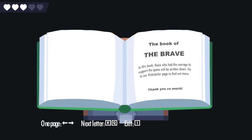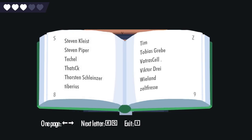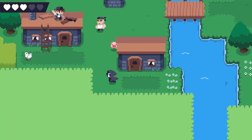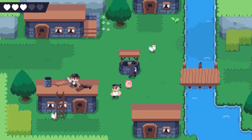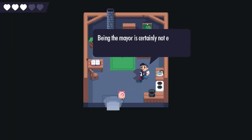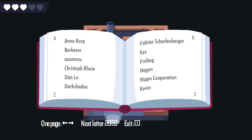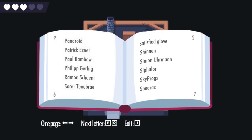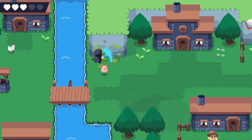Found 'The Book of the Brave' — 'In this book, those who have the courage to support the game will be written down. Go to our Kickstarter page to find out more.' That's so nice! The mayor's house has notes about the last knight's pathway causing damage. The patron list includes AnnoCorp twice, and P8, and Shin'en. I love this — you already have that kind of stuff in your demo? That's immediately amazing.